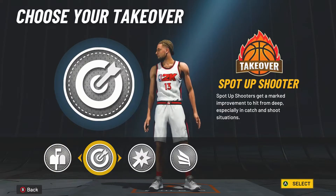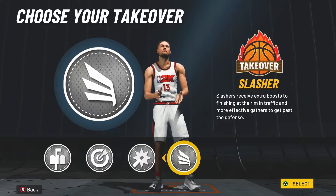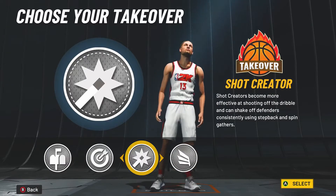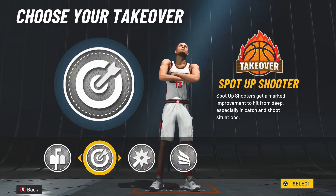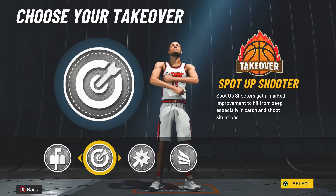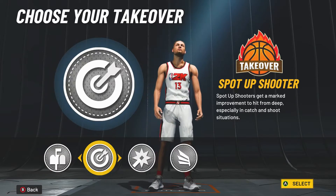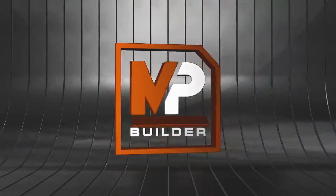For the takeover options, we have the choice of post score, sharp, shot creator, and slasher. If you want to stick with that catfish theme, then slasher is the best choice by far, but I think the best takeover in terms of performance is going to be either sharpshooter or shot creator. Post score can be pretty good and glitchy at times, but sharp is honestly the best choice by far, so that's what I'm going with.